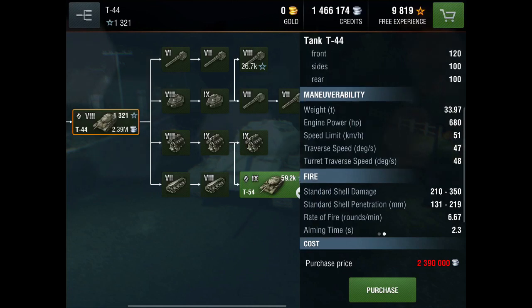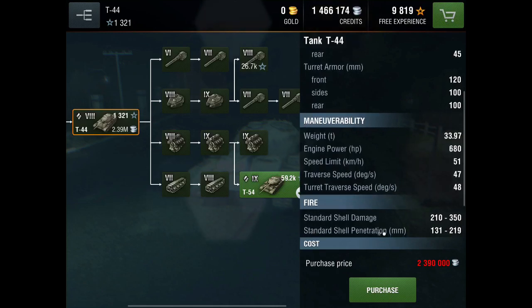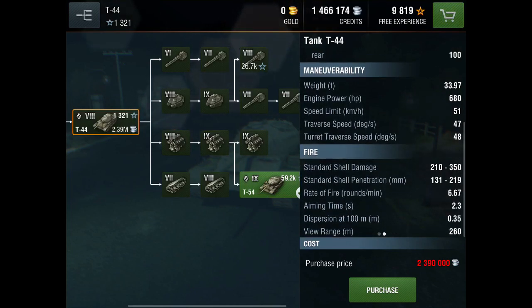Looking at the stats, the hull armor is 90 millimeters at the front at a good angle, 75 at the sides, and 45 at the rear — you're going to get penned on the sides and rear easily. Turret armor is 120 at the front, 100 at the sides and rear. Maneuverability speed limit is 51 km/h, traverse speed is 47, and turret traverse is 48.